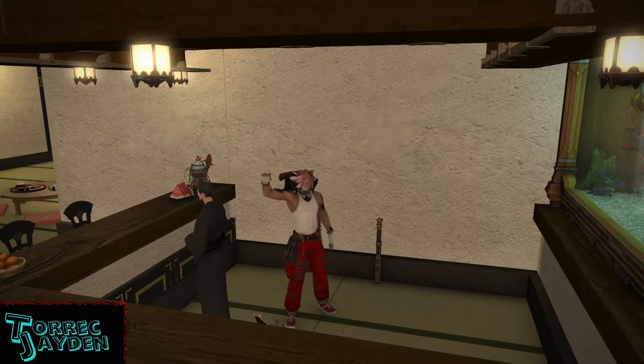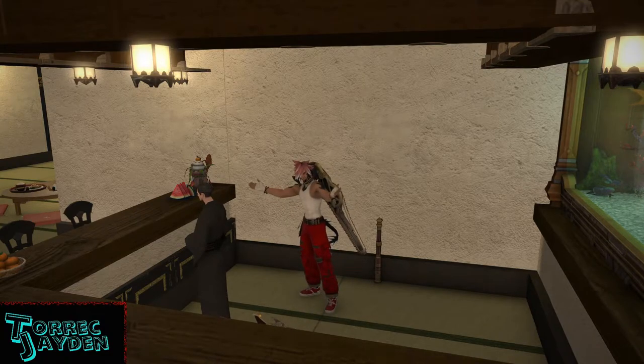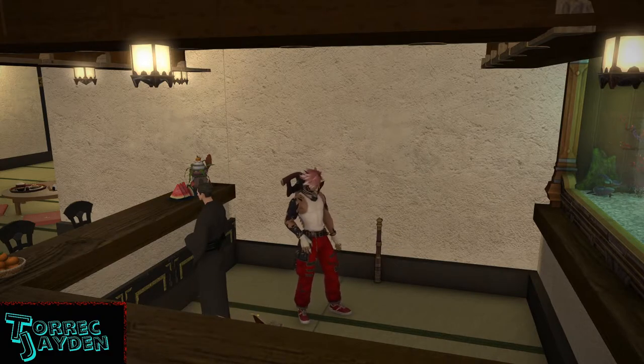Hello, Torik here and welcome to another Final Fantasy 14 housing item video. Today I'd like to show you the back bar. This is a must-have for all those taverns or even just a small restaurant where you want to show off your liquor collection and not take up a lot of space. This bar was added to the game in patch 5.5.